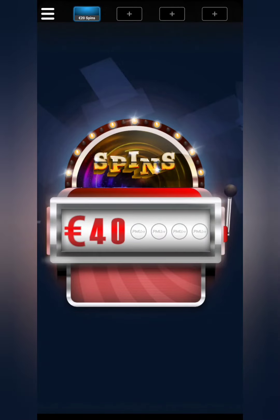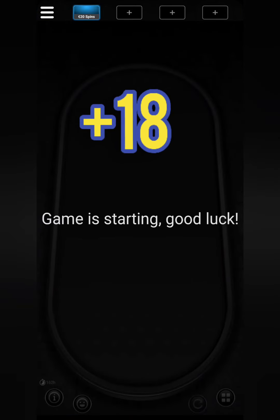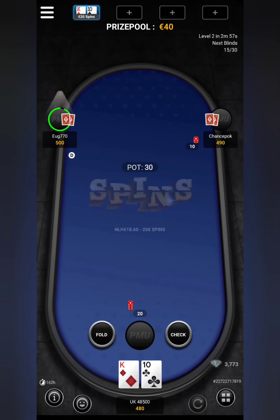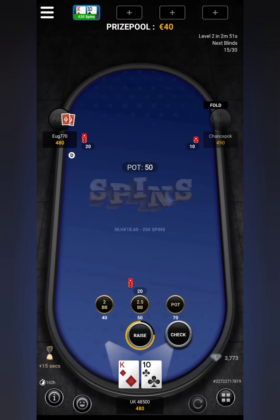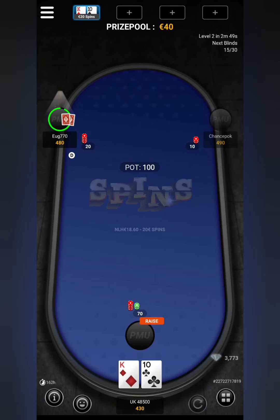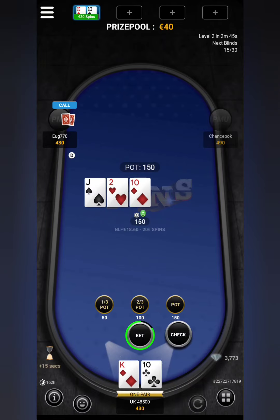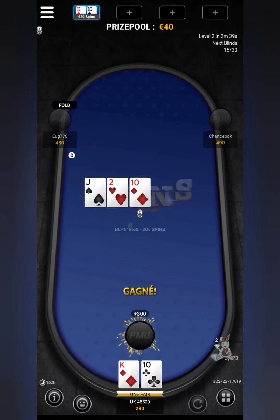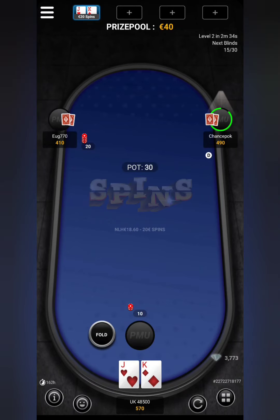Crypto Angel's first 40 euro game on a poker table using PMU Poker — let's go for it. We start off with a king-10. This is a really quick game, three people, winner takes all. We'll raise this king-10 and see what happens — there's a pair of 10s. We'll raise again to 150. He's not coming in, so first hand is taken.